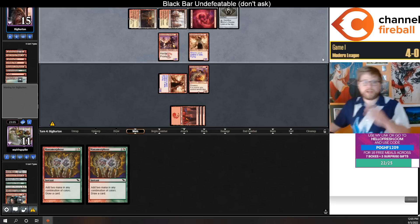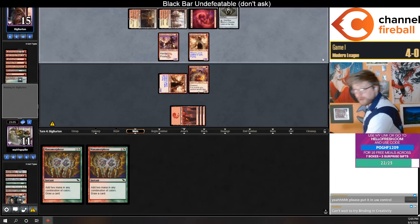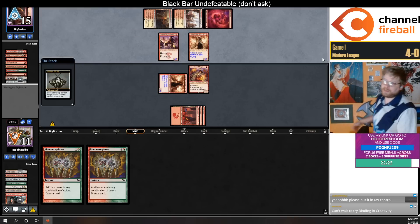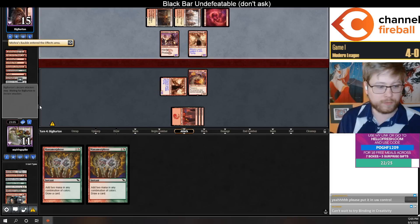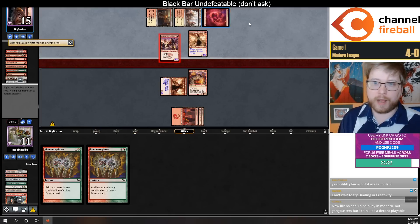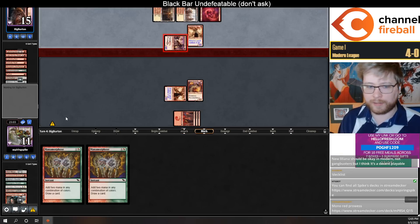Obviously iteration with some blue sideboard cards could be worth splashing for, including Sprite Dragon — but having a mono-red mana base with so many Phyrexian spells is really nice. It is definitely possible that this deck would be better if you splashed blue, but having your mana base be all mountains in your Lava Dart deck — smooth mana is just really nice.